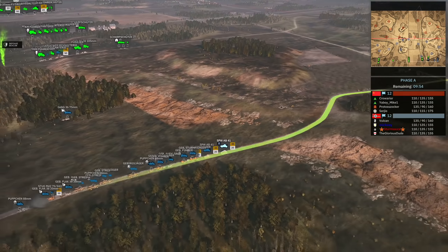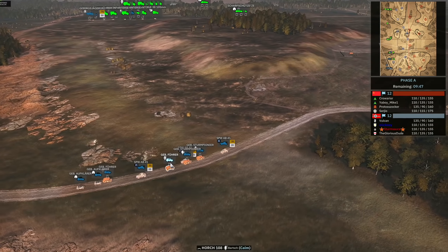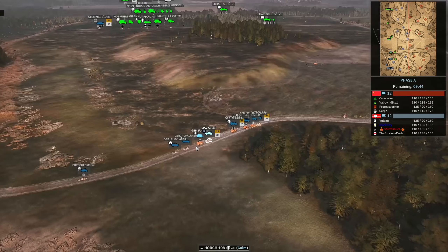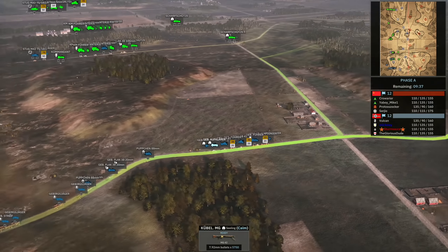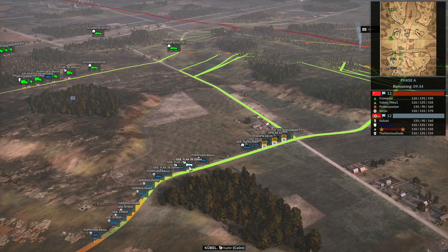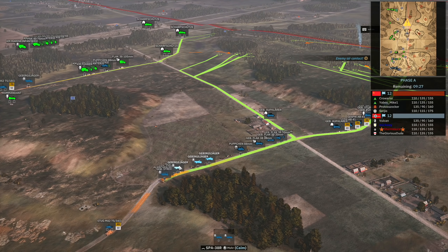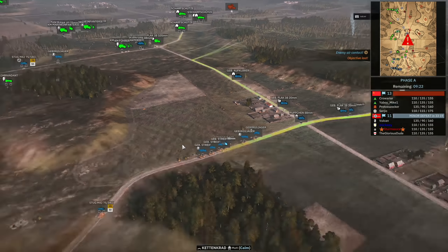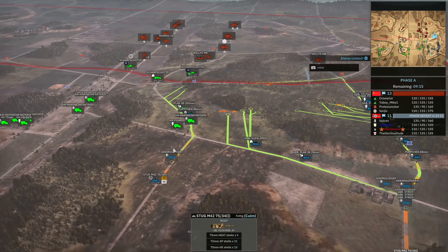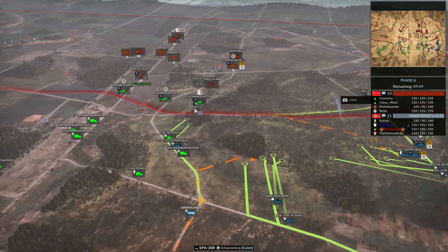Let's have a quick look at the units I'm getting down. I've got a couple of SPW AB41s leading the charge with a couple of Sturm Pioneers and a couple of Gebirgsführer following them up. I've also got a couple of Gebirgs Aufklärer — small sniper squads with Kubel MGs — then I've got Pupchen, some Flak 20mms, three Flak 20mms, a bunch of normal Gebirgsjäger with the Gebirgs Streifer, and then the Sturm M42. On the left side we've got a Sturm M42 and Gebirgsjäger to contest that flag.